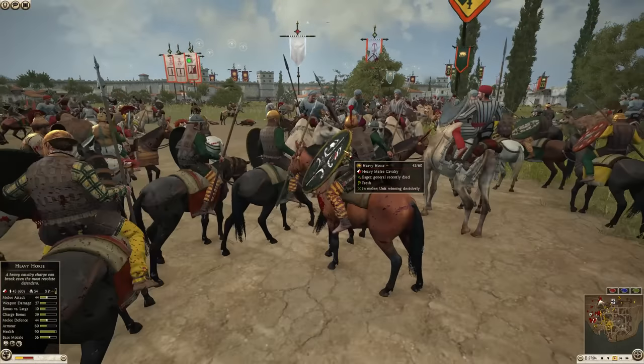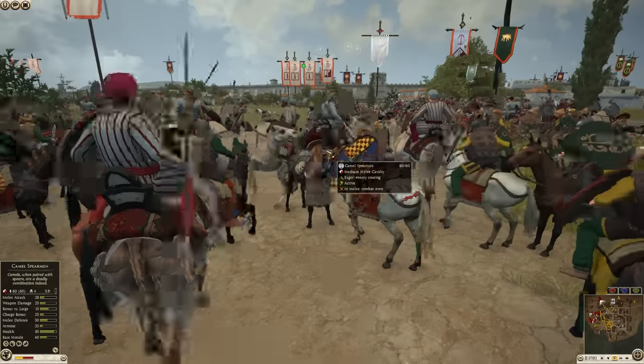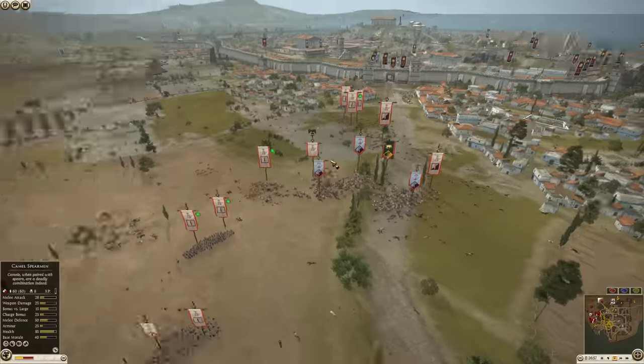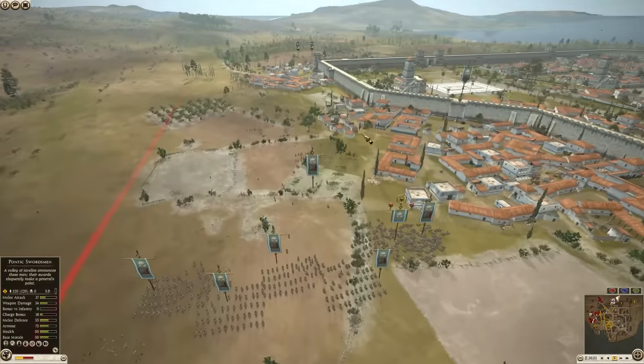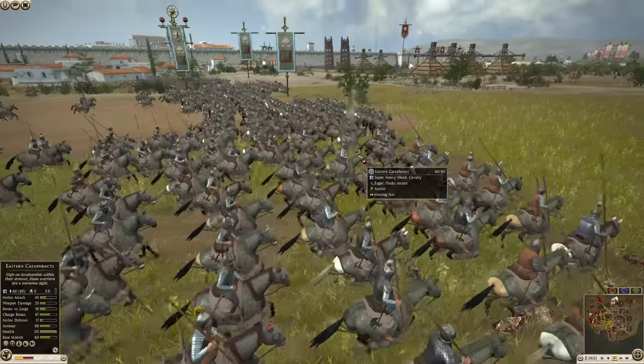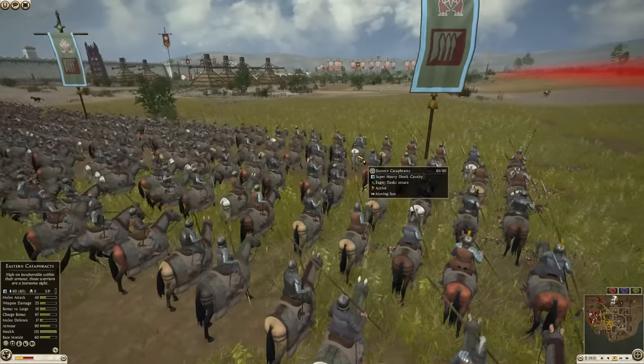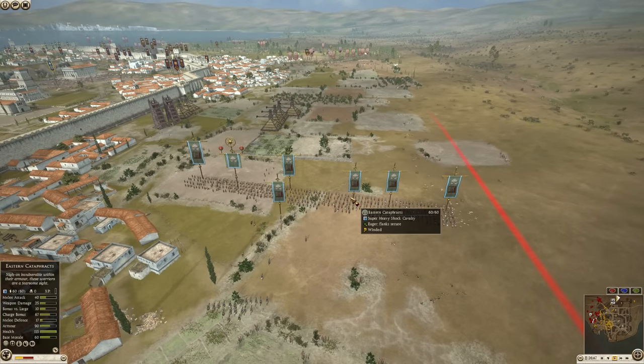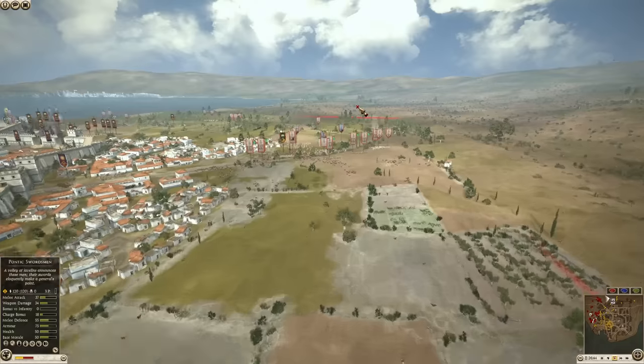We've got camels in here too — everybody's involved. The Seleucids sent over some cav support, and the Armenians are still going. But it's too late — there's nothing they can do now. It's best they just hold back and wait for a better opportunity, maybe when the attackers put their guard down and focus on attacking the walls.